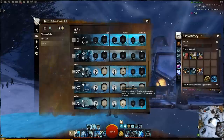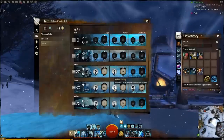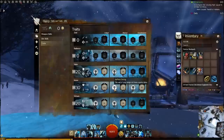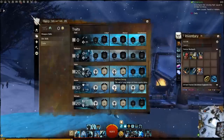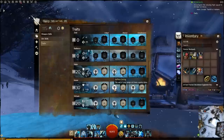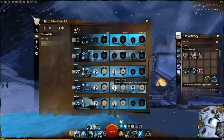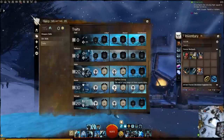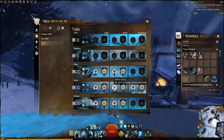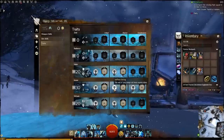I want to bring you back to the Honor tree. The trait Selfless Daring is very important for this build because at the end of your dodge roll, it heals nearby allies — so every time you dodge, you heal. This is why I run the superior sigil of Energy on the shield: every time I swap to it, it recharges half my endurance, giving me an extra dodge roll, which means an extra heal. Dodging in this build is very important — it's actually your biggest heal, so you're going to be dodging all the time.